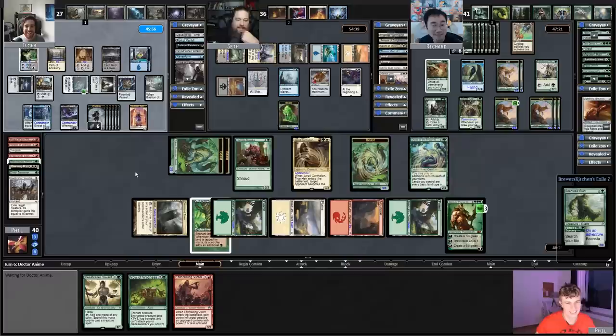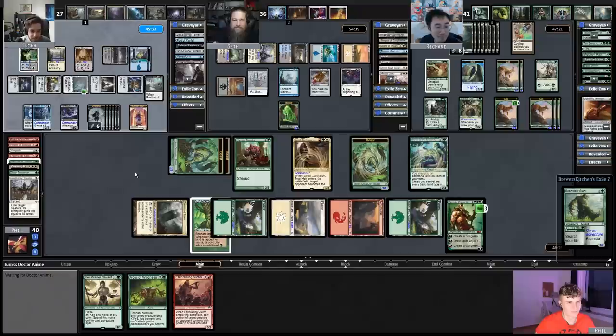Damnation — let's see it. Do I have enough? Two, four, five — of course you do, you played a ton of ramp. All right, let's see Tomer combo off. Combo! So let's go for this and this and a little bit of this. What can green do to stop this? I don't think anything.